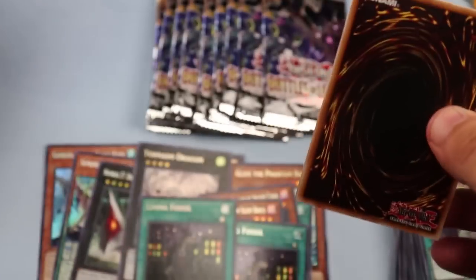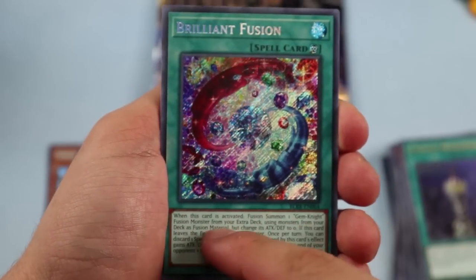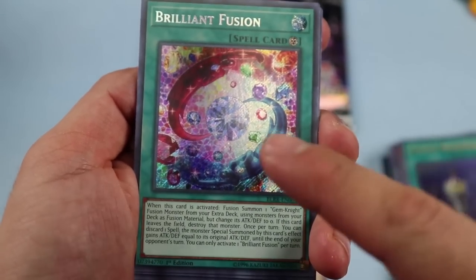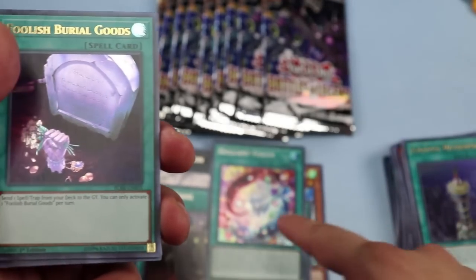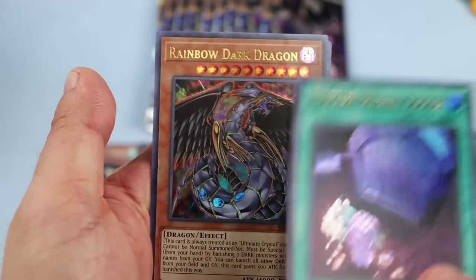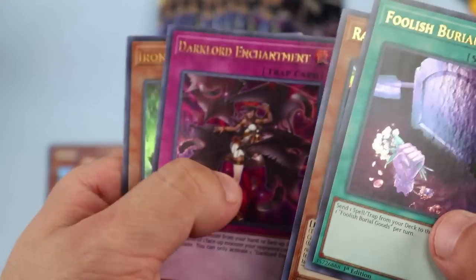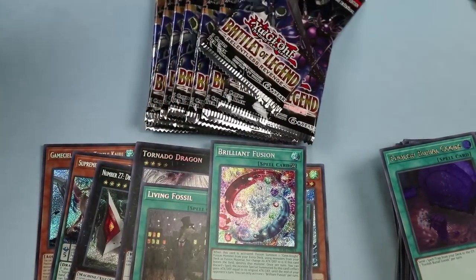Down the home stretch, trying to pull the Golden Castle of Stromberg. Brilliant Fusion — great reprint, used to be $15–$20, now you can play it in almost everything, including the Juggler engine. Another Foolish Burial Goods. Rainbow Dark Dragon — really random reprint but I love it, looks really cool. Dark Lord Enchantment — not really necessary in the deck. Iron Knight — to go along with those Iron Hans, you know.